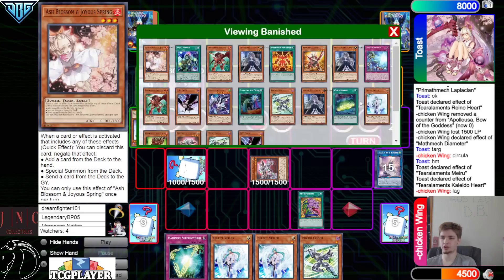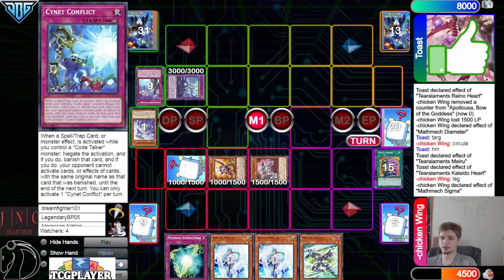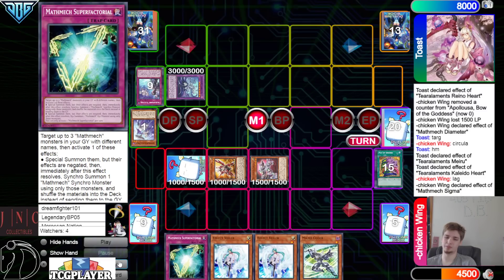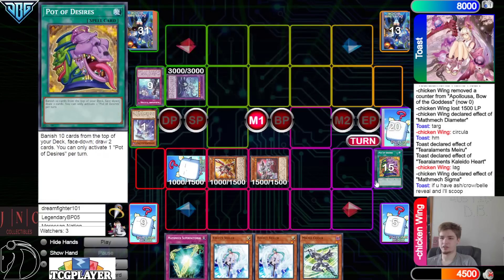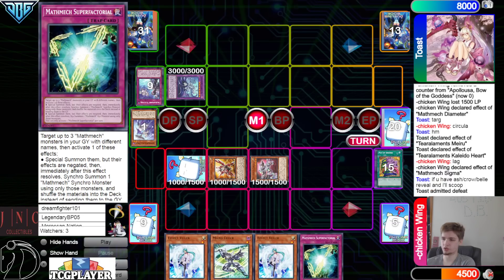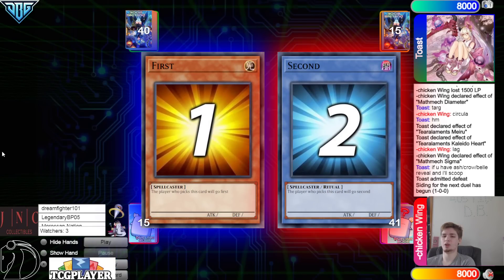Doesn't seem like they're playing a lot of Small Worlds either. Sigma summons itself out. If we only see one in rotation with five cards left, it really would not surprise me if they're not playing three Small World. They are playing Sign of Mining which is like a different version of Small World. Ash, Crow, Bell — reveal — Super Factoral — and they scoop.